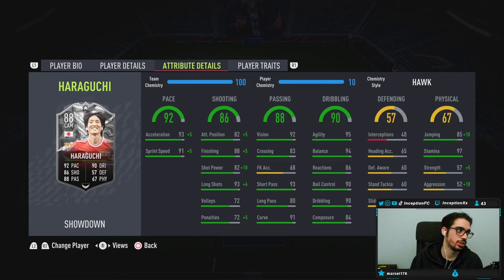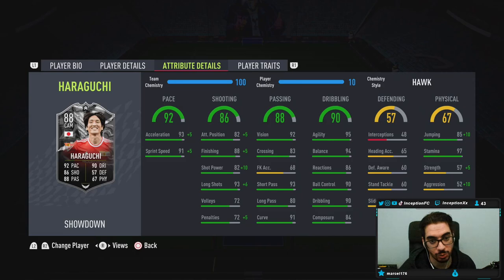The high/high work rates is really nice to have in the side areas, especially if you're playing a 3 at the back or a 4-4-2 formation, making like some sort of Japanese team. It'd be really cool to work with all that. From what I'm seeing so far from base cards being improved, the dribbling department is definitely something that needs to be improved, along with a little bit of composure.